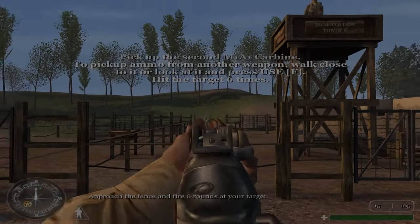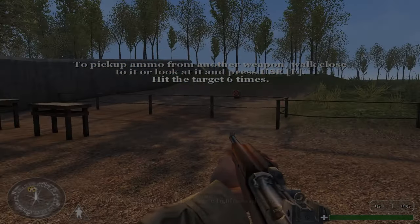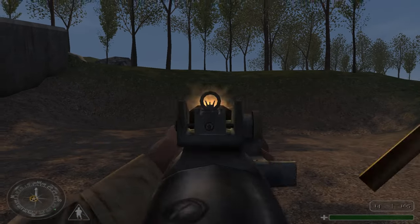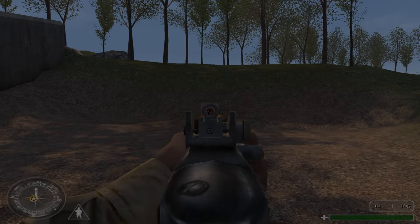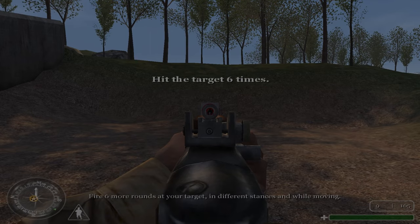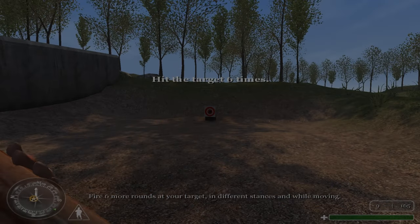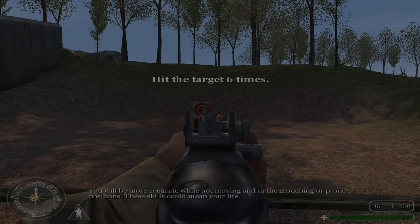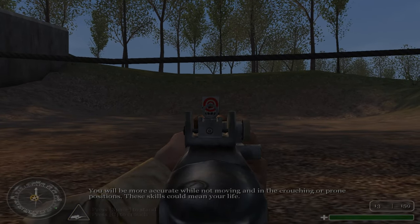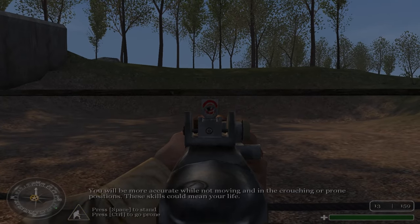Approach the fence and fire six rounds at your target. Your accuracy will be defined by the tightness of your crosshairs. Fire six more rounds at your target in different stances and while moving. You will be more accurate while not moving, and in the crouching or prone position. These skills could mean your life.